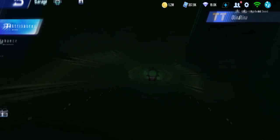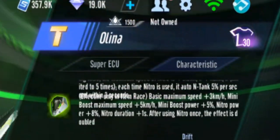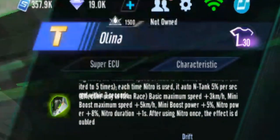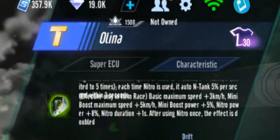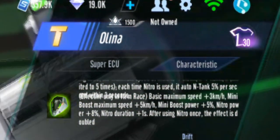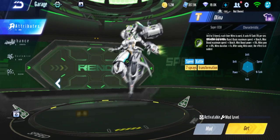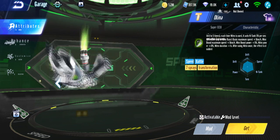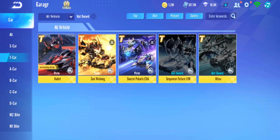Whereas Olina — Base Max Speed plus 3, not so much. Mini Boost Max Speed plus 5, also not so much. Mini Boost Power plus 5. Nitro Power plus 8, Nitro Duration plus 1 second. After using nitro the effect is doubled — that's what makes it a better item car. So Olina and EXA are still the top for item.